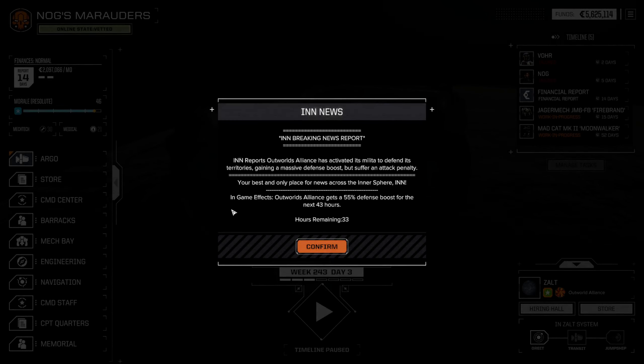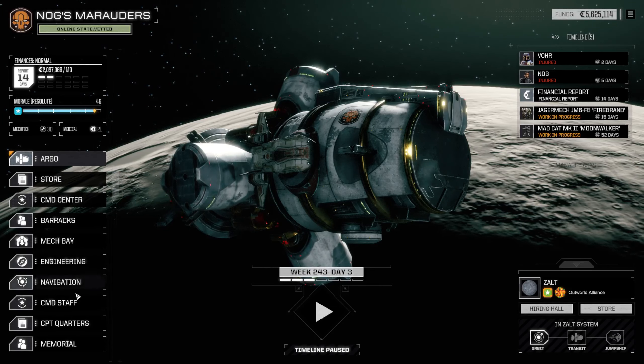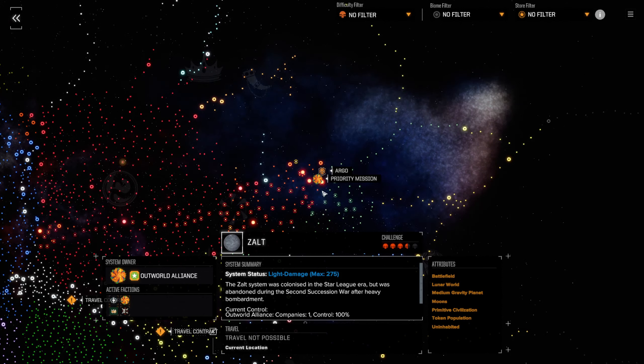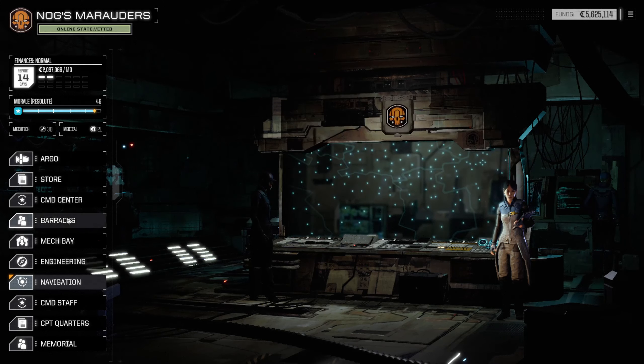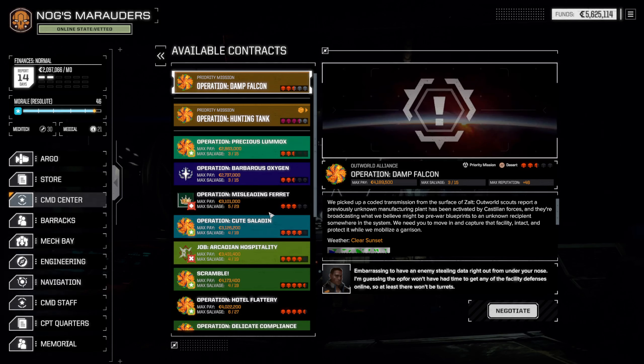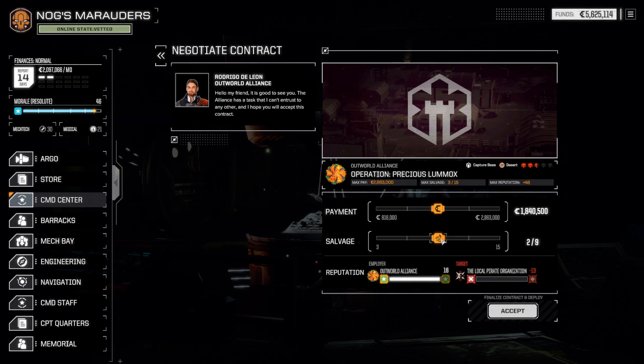Welcome back guys. In the last one we took a bit of a beating — we lost our mech to a dang airstrike. But now we have an alliance defensive boost of 55 for the next 33 hours, and we get an attack penalty as well. But we are defending, so the attack penalty is fine. We're at a hundred percent control, so let's find a mission. That's a capture base — we'll go 3-1-2.